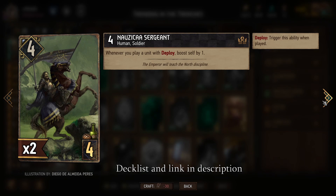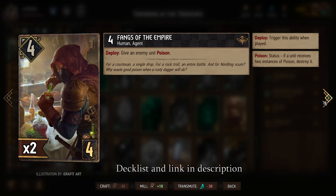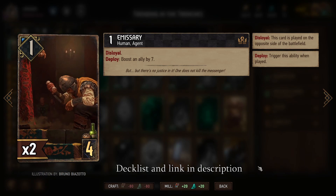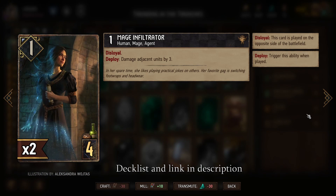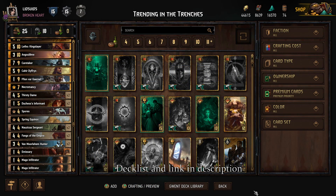Then we get to the low-provision-cost bronze units. Nausicaa Sergeant, especially over the course of several rounds with resilience, will have plenty of time to get boosted. Fangs of the Empire is largely a follow-up to Masquerade Ball in case we need more poison. Then more Aristocrats to trigger Masquerade Ball. The Emissary and Mage Infiltrator, although not our strongest cards, can help flood our opponent's side with 1-power units they really don't want, and since units don't go away between rounds things get crowded — they can potentially even run out of space. Overall, we have a nice combination of boosting with Thirsty Dames and Cahir, as well as damaging with Sahil. Let's give it a shot.